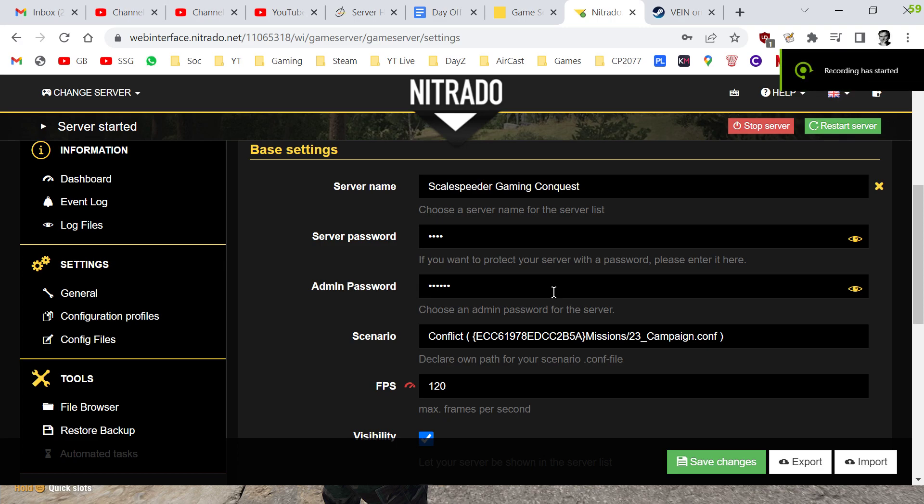Hi everybody, just wanted to do a quick video about how you log in as an admin in Arma Reforger into a server so that you get Games Master or Zeus. The first thing you've got to make sure is that on your server you've added an admin password and you know what it is as well — that's very important.